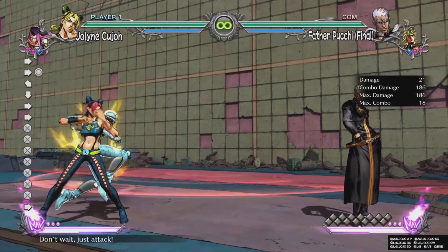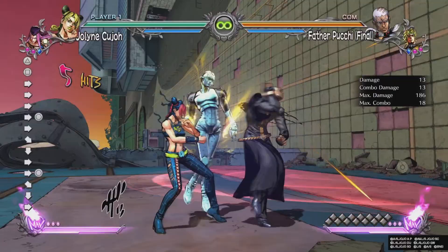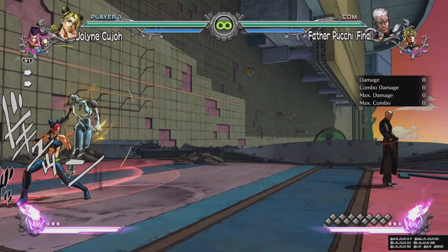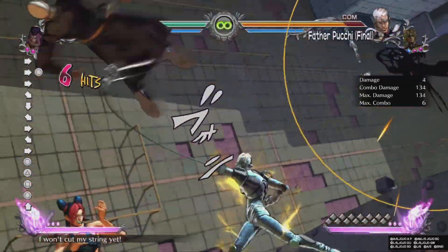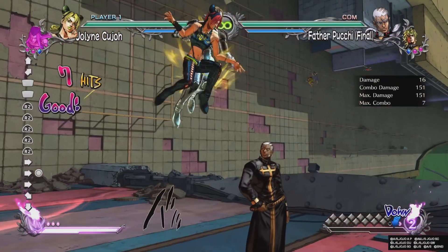In her stand mode, she has the aura with the fist. In normal mode, she has it with her feet. She also has a DP - that's the medium one. When you do the heavy one, it allows for the enemy to be grounded, which allows for traps or taunt subs.